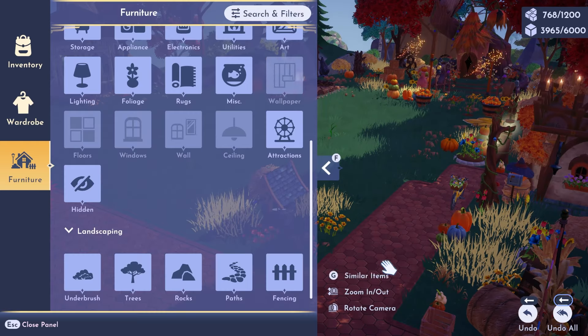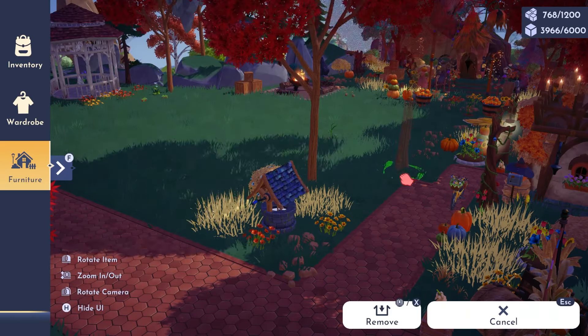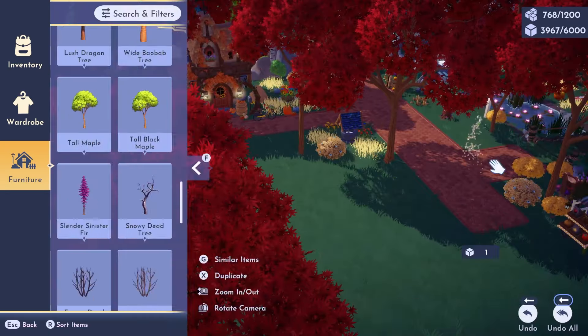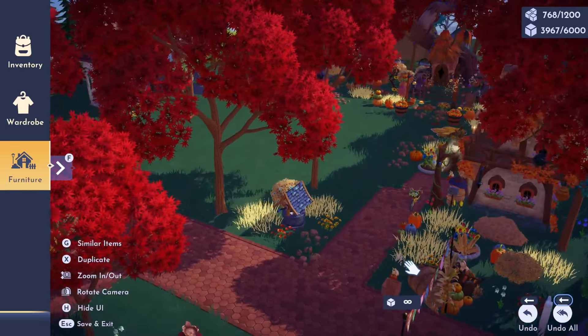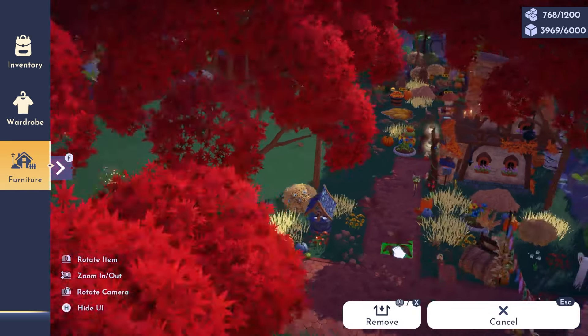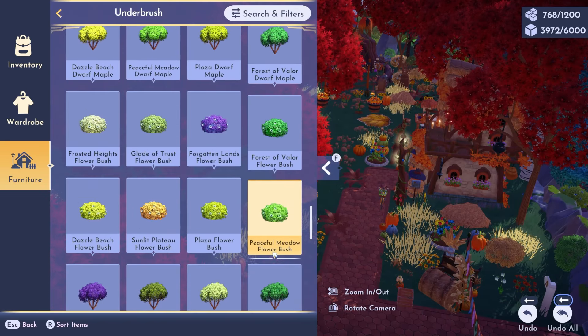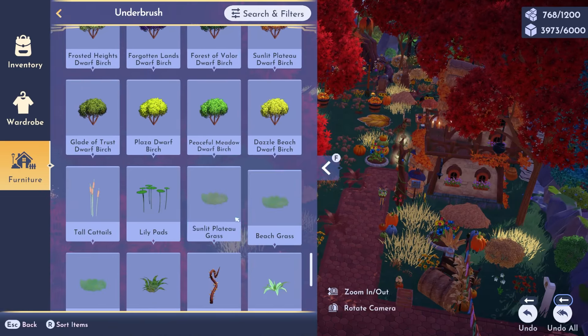I decided to add the well and just add some grass around it. It's kind of hard to work in this big blank open space trying to decide what to put there, so I put down a well with some flowers. Then I got out some more red trees because of course the red trees scream fall, and layered those around as well.